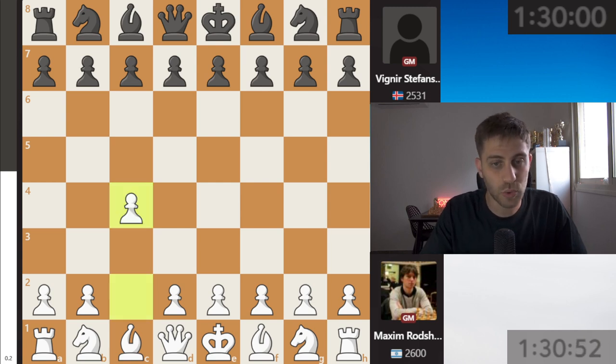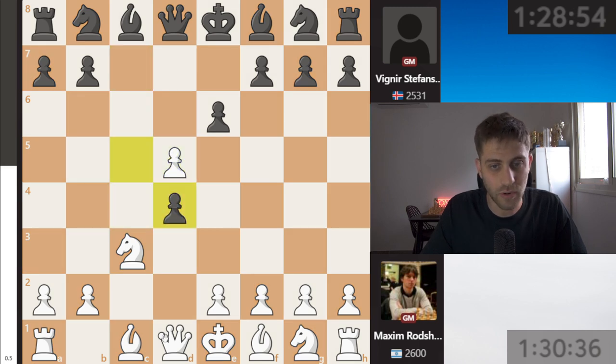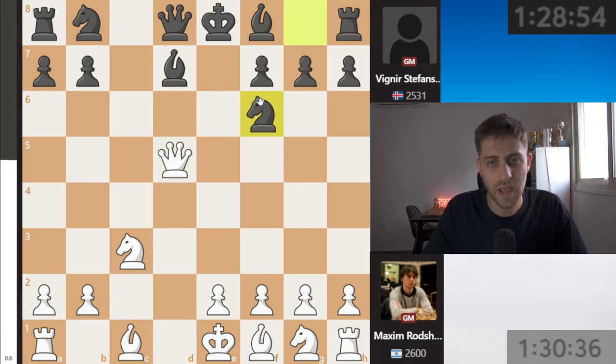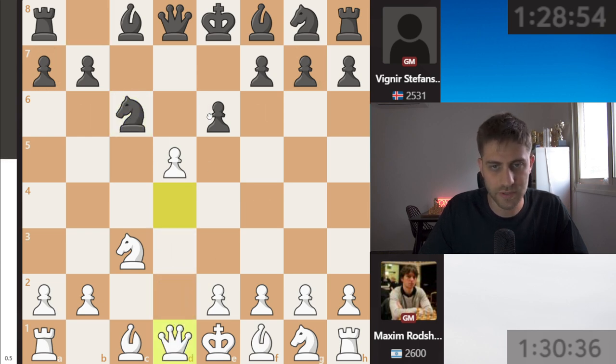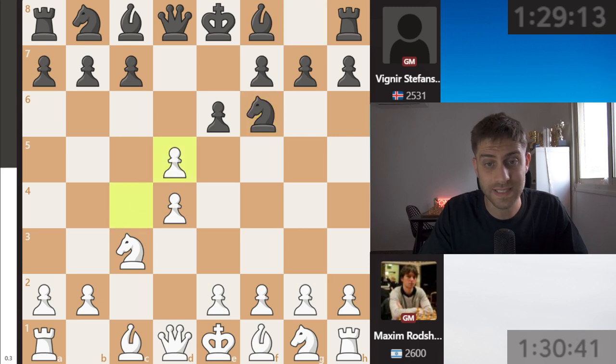Let's see this game: c4, e6, knight c3, d5, d4, and now knight f6 was played. c5 is a very interesting move here. After c takes d5, c takes, d4, queen a4, bishop d7, queen d4, takes, takes, knight f6 - there are so many lines here. Black is sacrificing one pawn for the initiative and development of pieces in the opening. After c5, c takes, c takes, also queen takes d5, d4, knight c6, and interesting positions arise after bishop d6.